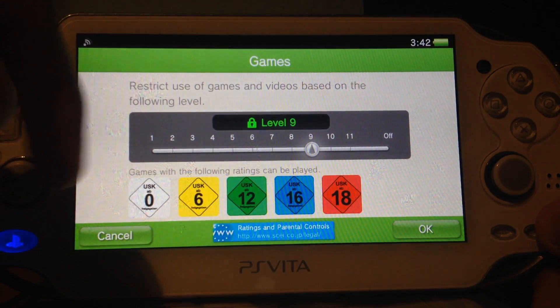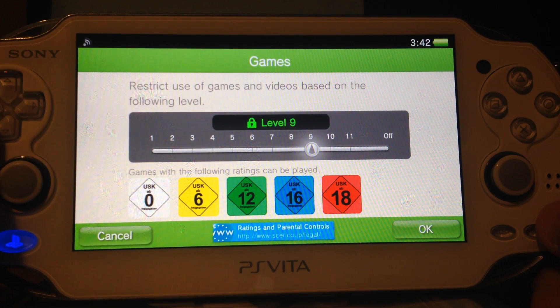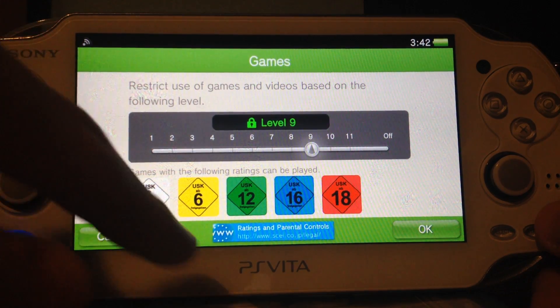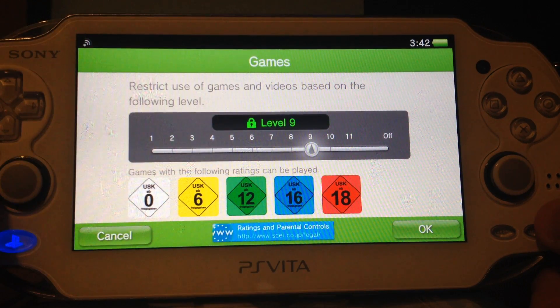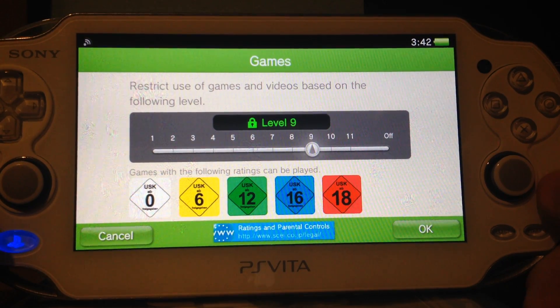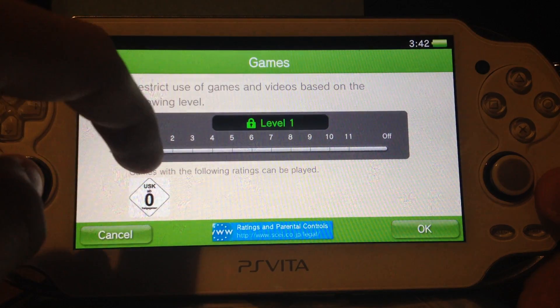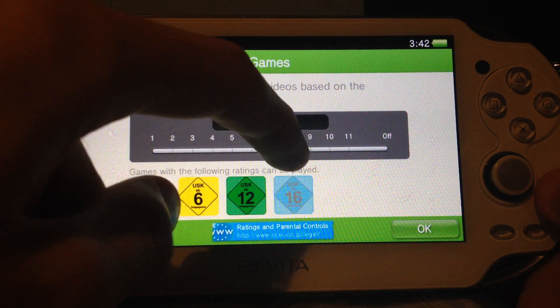Game level — it's showing USK even though my system is in English. I guess it has something to do with the PlayStation account. Levels go from 1, 2, 3, 4, 5, 6, 7, 8, 9, 11, and off — not restricted.